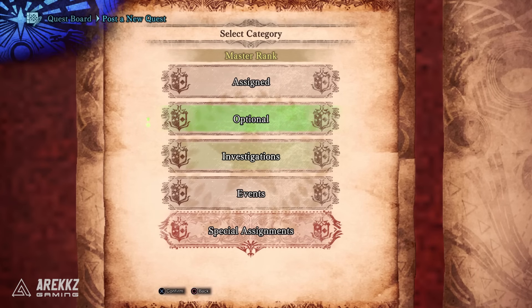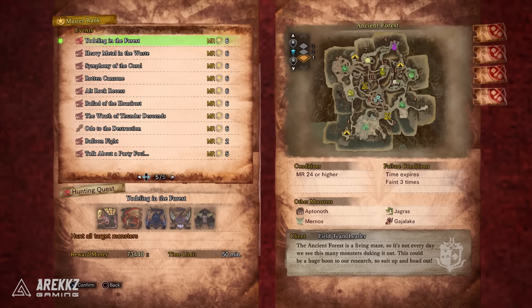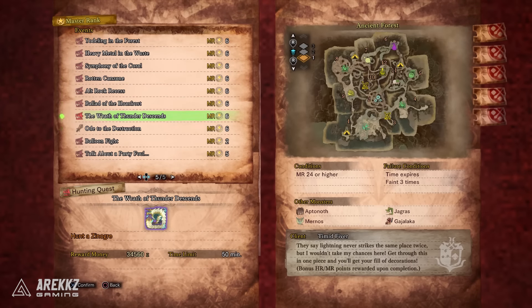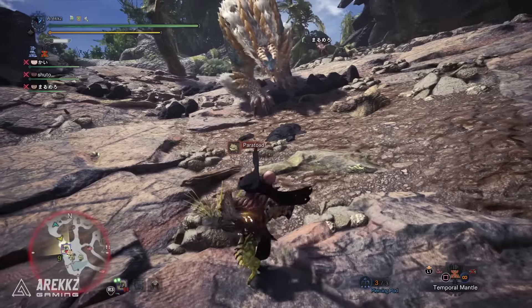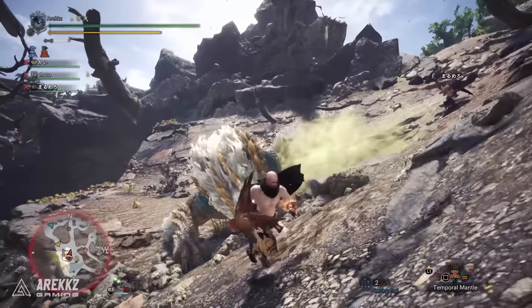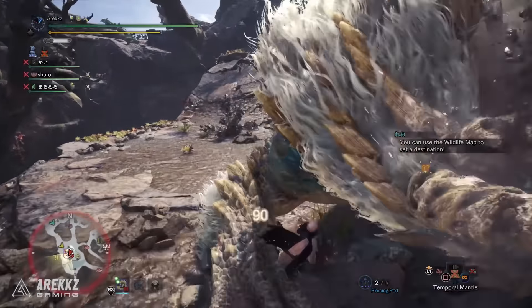The quest you're looking for is called 'The Wrath of Thunder Descends.' It's basically on the last page of the event quests and it is against a tempered Zinogre. Nothing crazy, nothing special about it — it is just a tempered Zinogre which doesn't take that long in the grand scheme of things.